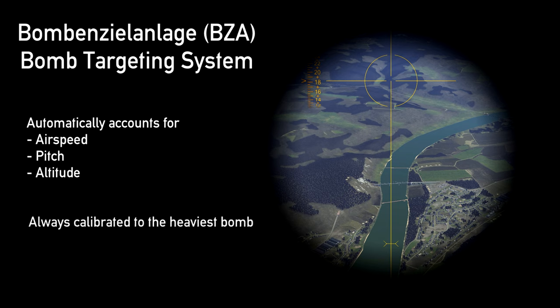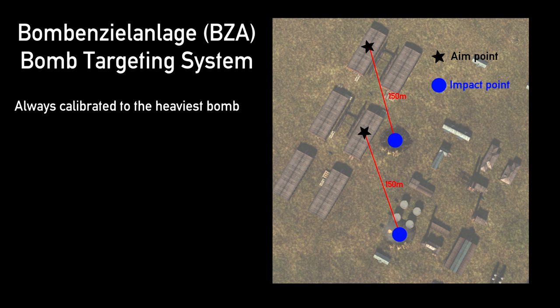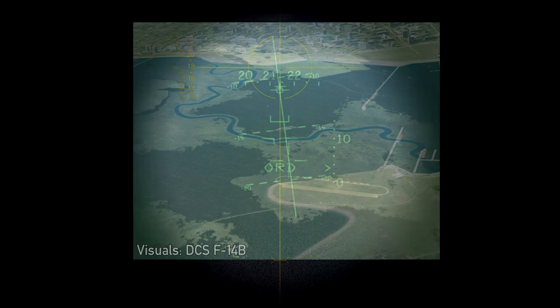Bomb caliber is only calibrated for the current heaviest bomb on the aircraft, regardless of whether a lighter bomb is presently selected. In this example, SC-250s were dropped while the SC-1000 was still equipped. Because the SC-1000 was still equipped, the BZA calibrated only for the SC-1000, and as such the lighter SC-250s fell short of the aim point. The greater the difference between the heaviest and your selected bomb, the greater the variance. In essence, the BZA can be understood as an early derivative of the modern-day CCIP, or continuously computed impact point bombing.